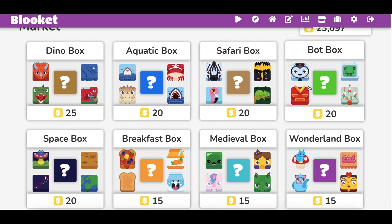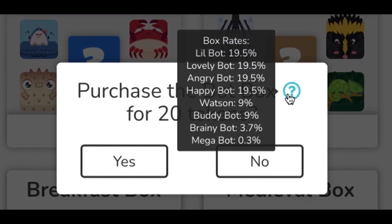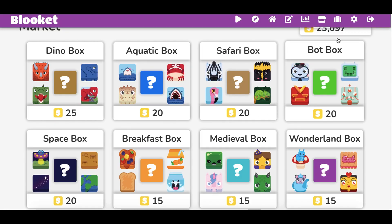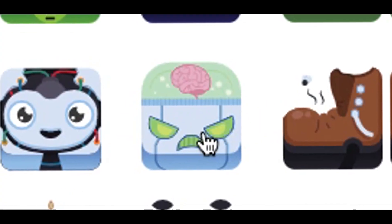Everyone wants to rep these unicorns. Next one you should jump over to is the bot box. You're sitting on the mega, and brainy bot looks really, really nice. It's only 20 tokens. Kind of sure what the brainy bot looks like right here — check it out. There's the big brain flex right here. Yes, sir.